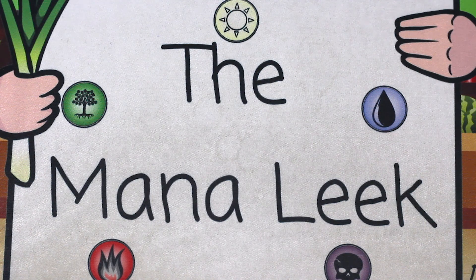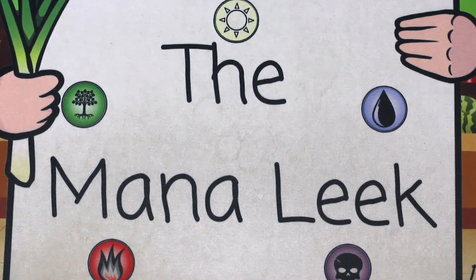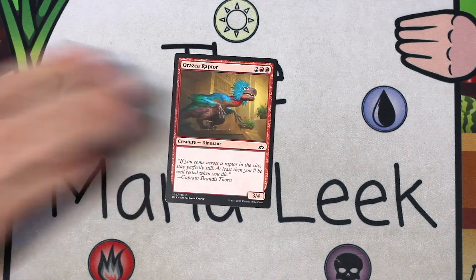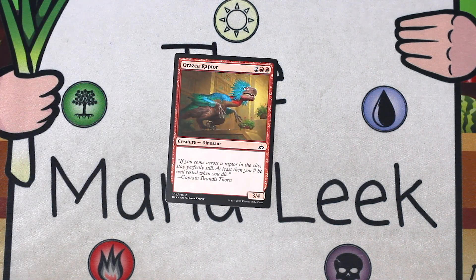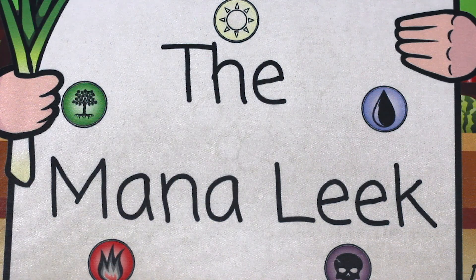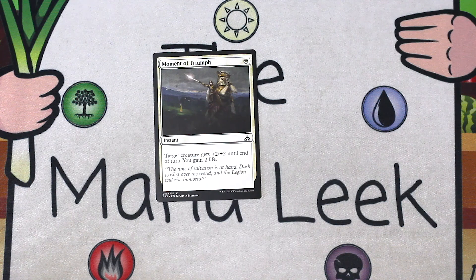But let's open this pack. Let's get rid of Rivals forever and see what we would take — pack one, pick one, if this was a draft. Up first is a Roscaraptor. Roscaraptor is two red red for a creature dinosaur. It's a 3/4. I don't like playing this card. Never first pick it.